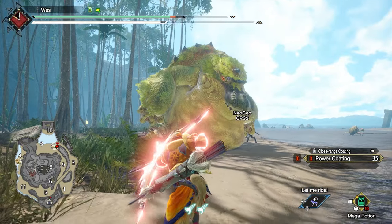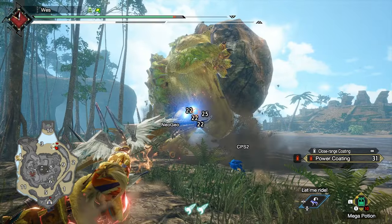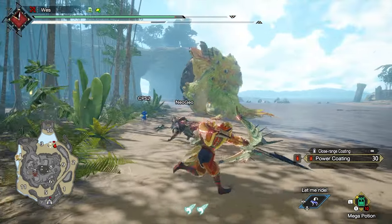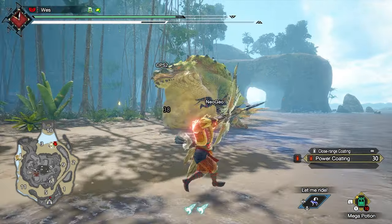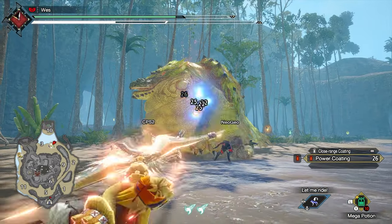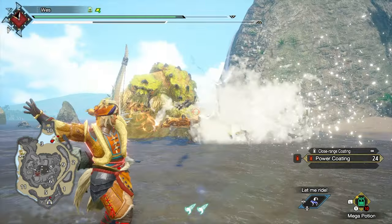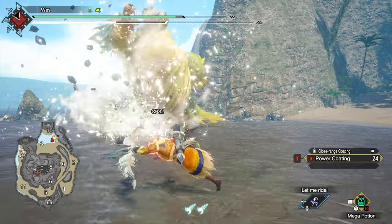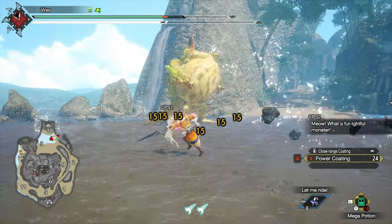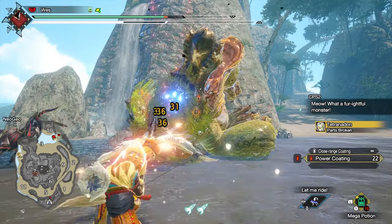For defensive skills, you'll want Evade Window, and you could also consider various levels of Evade Extender. As a gunner-type weapon you'll take increased damage from monsters — you have lower base armor than a Blademaster, and one wrong hit can 100-to-0 you at endgame. After Stamina Management skills, you'll want Attack Upgrades: Force Shot for Rapid-type and Spread for Spread-type arrows, then the standard mix of Affinity from Critical Eye or Weakness Exploit, as well as Attack and Elemental Attack.